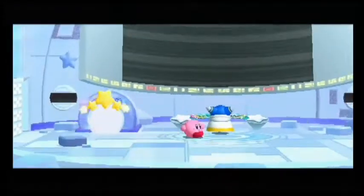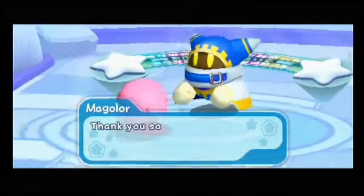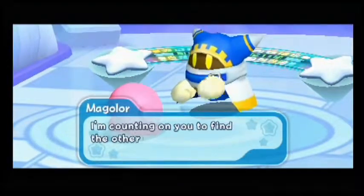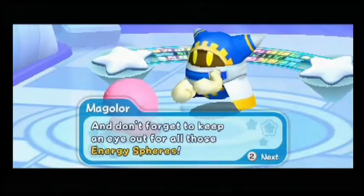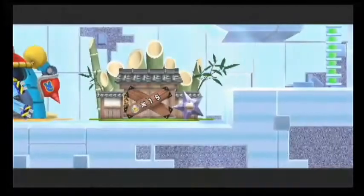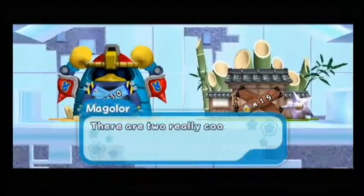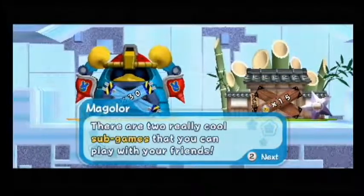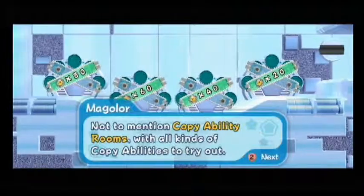And here we go — this is of course the alien Magolor. 'You did it, Kirby! My ship has its doors back. Thank you so much. I'm counting on you to find the other ship parts. Keep up the good work. Don't forget to keep an eye out for all those energy spheres.' Trust me, I will. If you collect enough, the broken doors within my ship will reactivate. There are two really cool sub-games you can play with your friends — AKA minigames. I will be showing those.